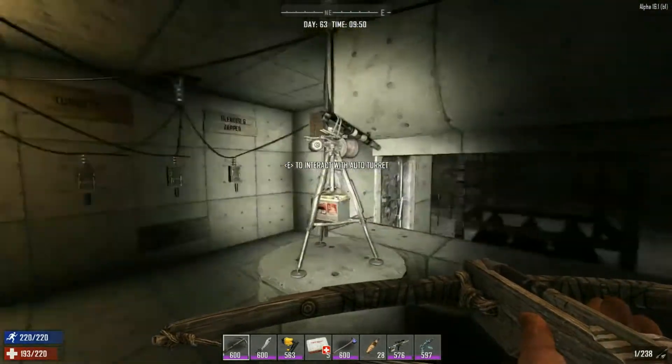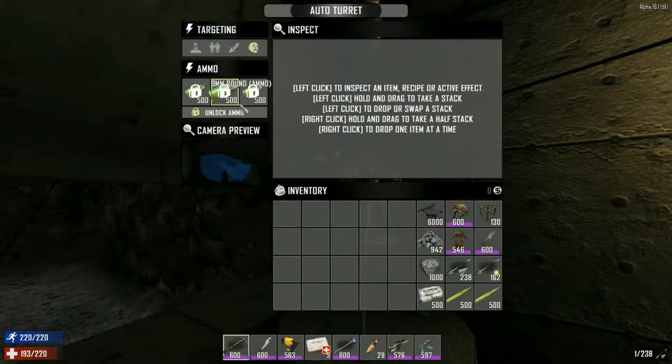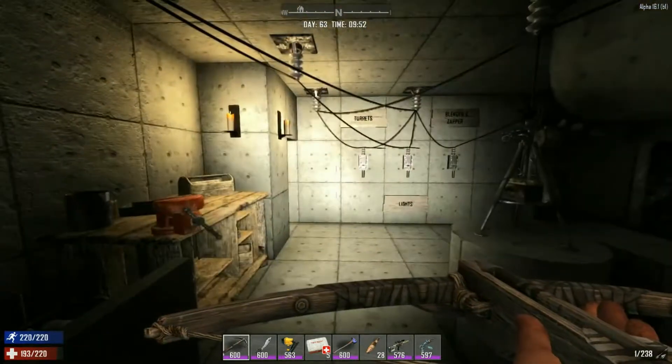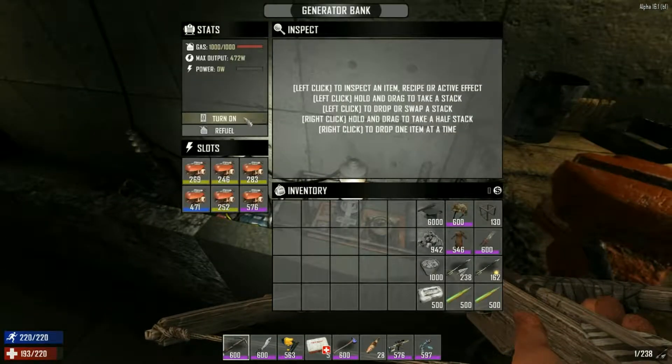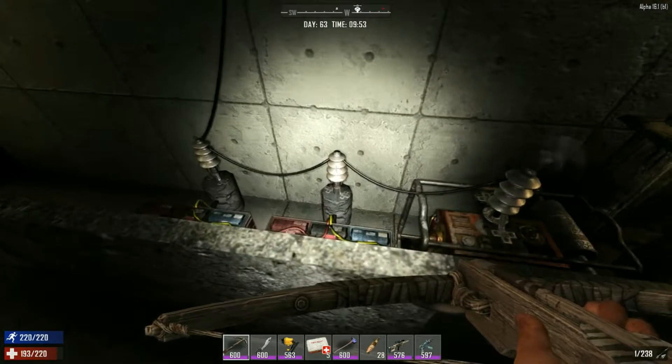I've got some auto turrets set up and these things are fully loaded. Let me turn on my electrical. The electrical — I divide it up into three parts. First let's turn it on: there's the generator and my battery bank.